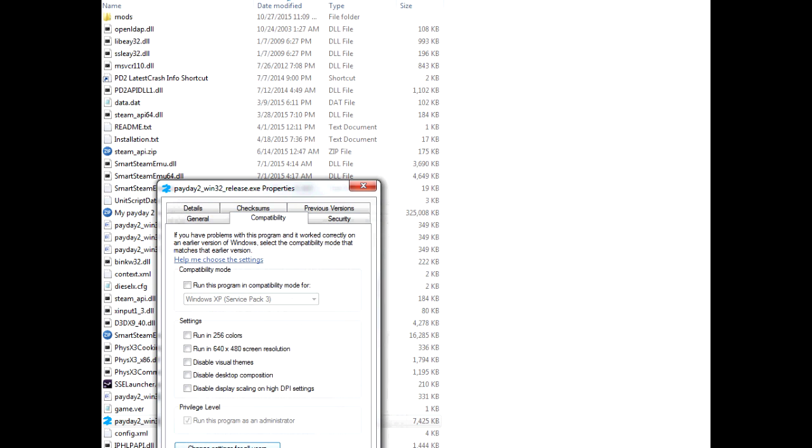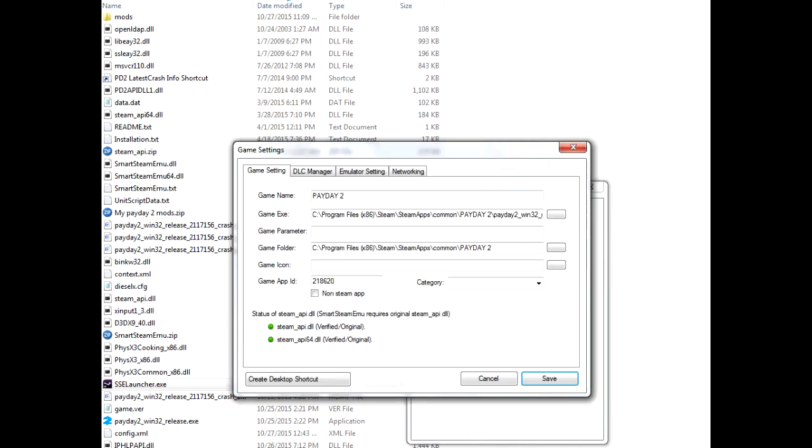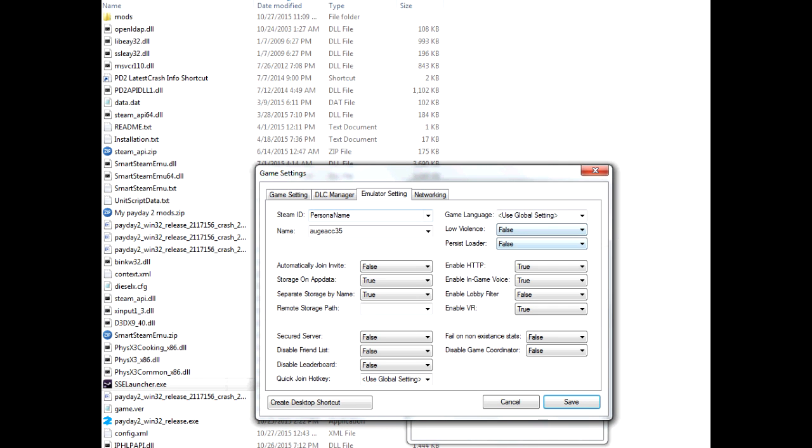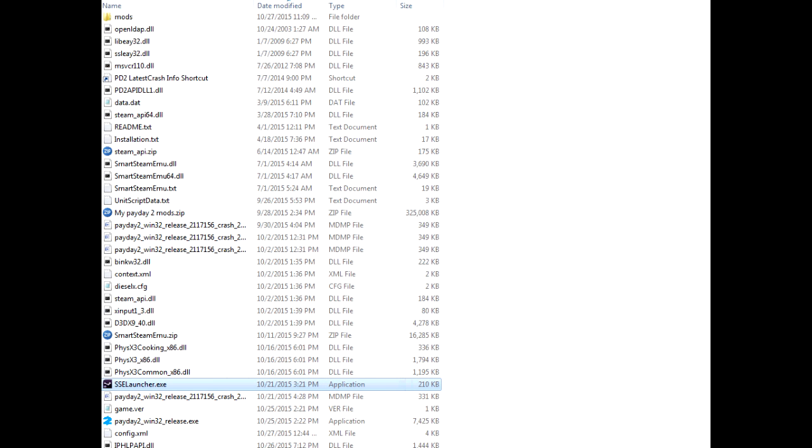Make sure to have those settings applied. Now the startup error is fixed, but if you run the game and nothing happens, you need to open the emulation settings and set in-game voice to false. It sounds strange but if you can't start at all — it shows loading on the mouse and nothing happens — just set it to false and save, and that should fix it.